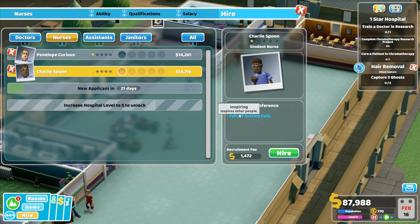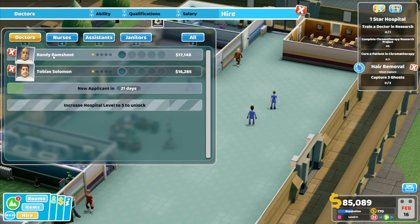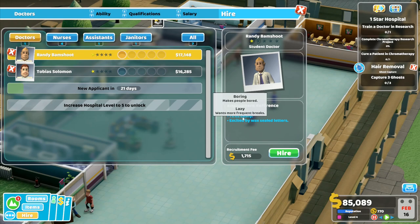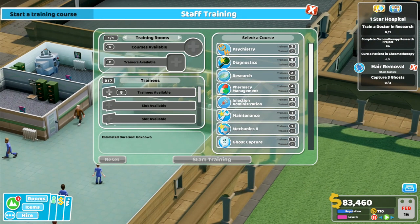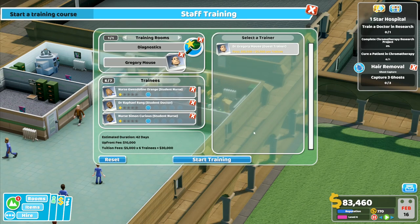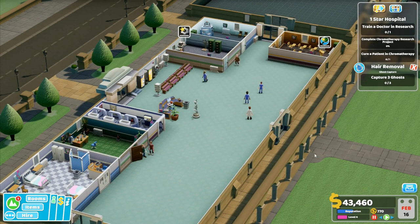Under nurses I've got Penelope Curious - inspiring, assumes all parties are fancy dress - she can be quite good - and Charlie Spoon - inspiring, fell off Grockle Falls. I'll hire another nurse as well. Going back to hiring and doctors, I've got Randy Bam-Shoot and Tobias Solomon - grumpy, has potential, can't drive, minus 10 happiness but a fast learner. Let's go with Tobias over here and hire you as well. I've got six people I want to train in here - that's the doctors and all the nurses essentially, six out of seven potentials. That is pretty much everybody that's working in the hospital, so we're not going to be earning very much money for a little while.